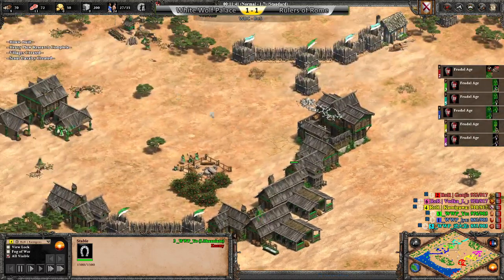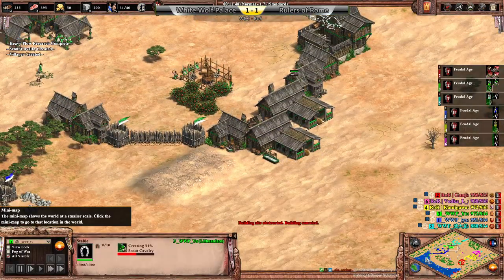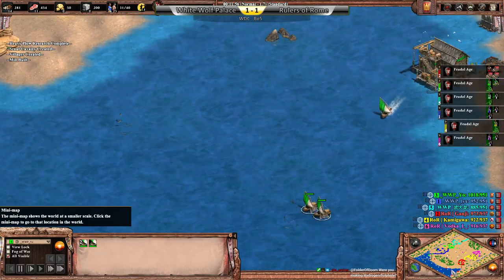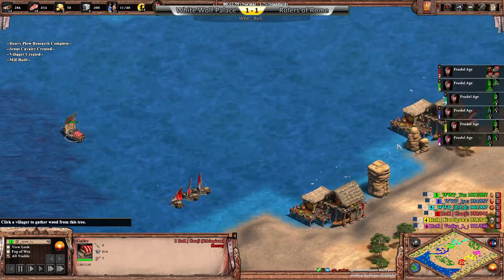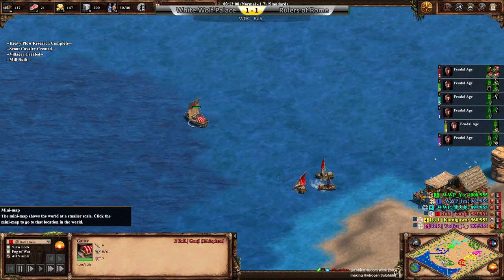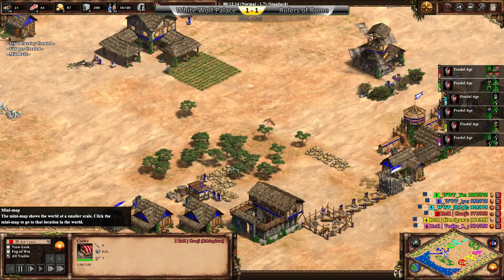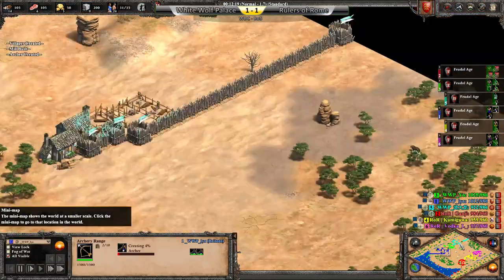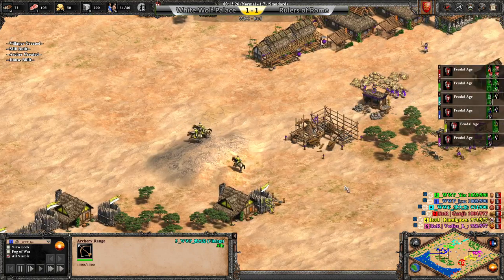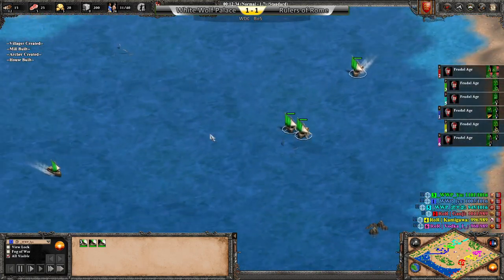Scout play here from the pocket. Second stable for Yo — double stable scouts. And look at this triple galley from Ganji! They are really focusing on water control. Meanwhile, Lix is just going archers, Vivi just going archers, and there really isn't much importance being placed on water at all by WWP.